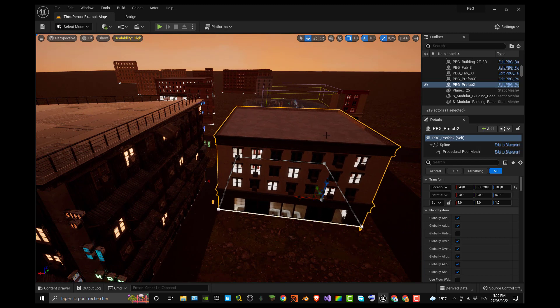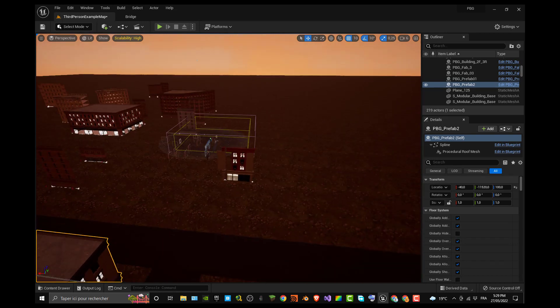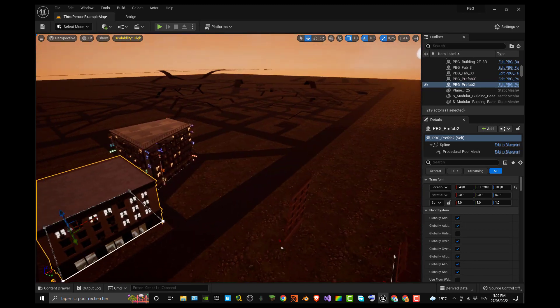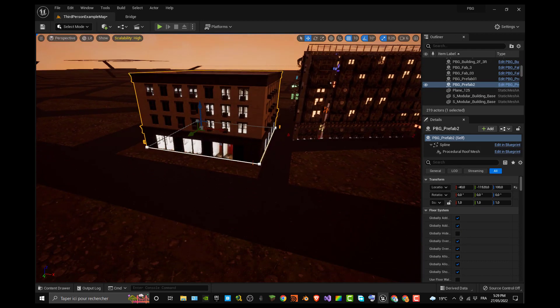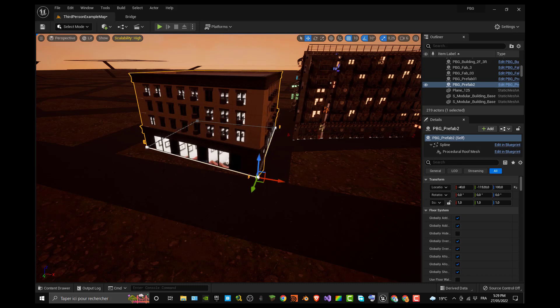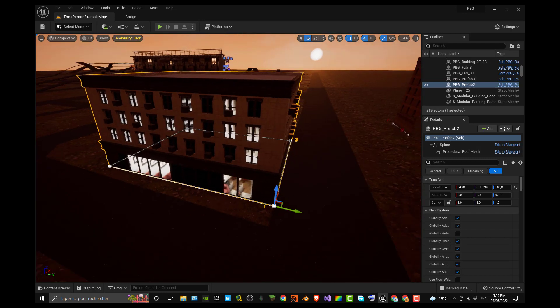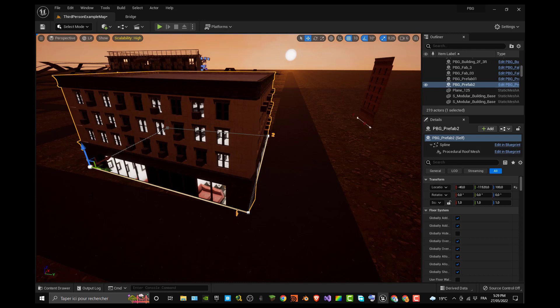I always use the top view because it's fairly easy to make the shape of your building match the shape of the road. This is my preferred method, but you're not obliged to do it this way. You can move the spline directly on your level. You can see I'm doing it right now to match the road, and you get the results directly in your level.